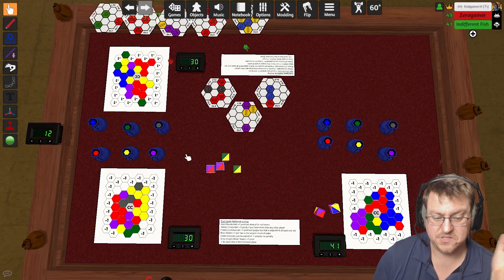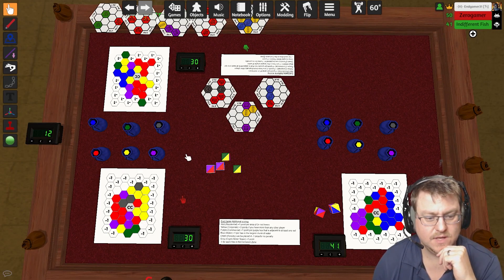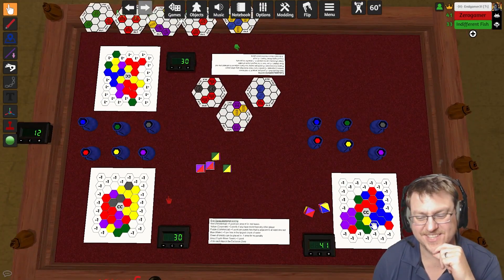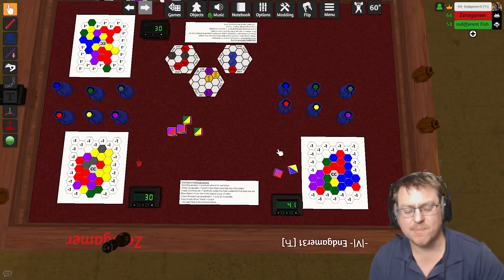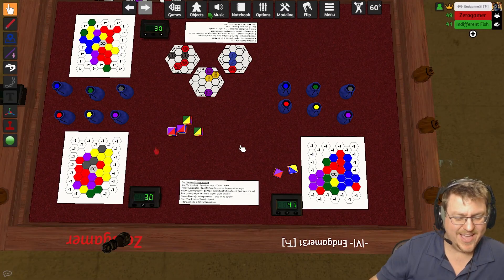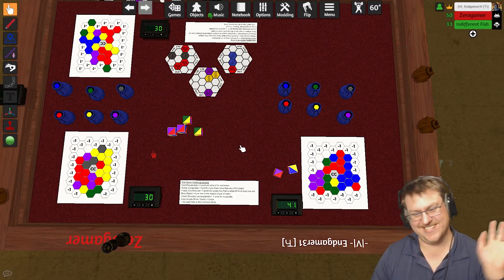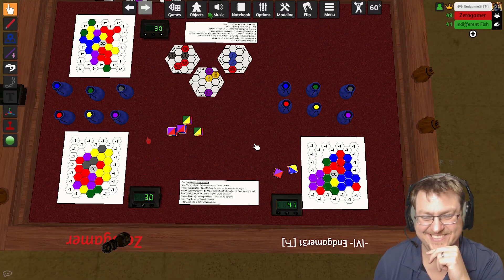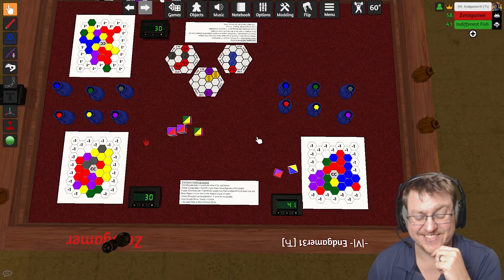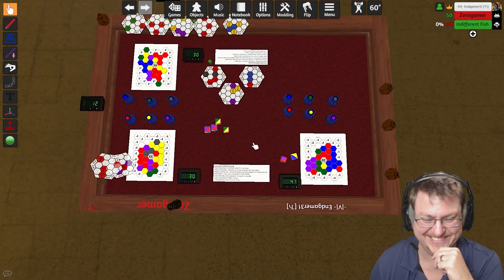The yellow bonus is a solid bonus at three. We definitely contested it too — that was more of me just letting it slip. I took my eyes off the ball for a second. At one point early in the game I thought I could contend for yellow, put a random yellow in there, and then didn't draw any yellow scoring conditions until the very end of the game. Zero was getting all the yellow scoring conditions — so I was just like, okay, you take those three points.